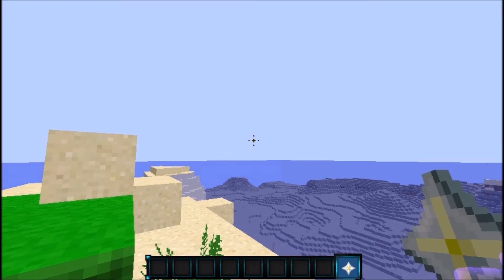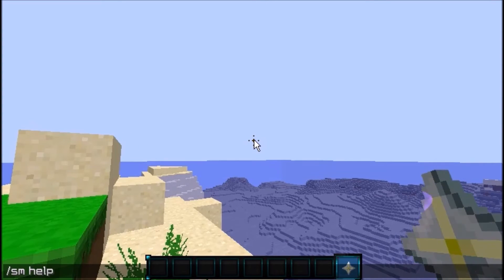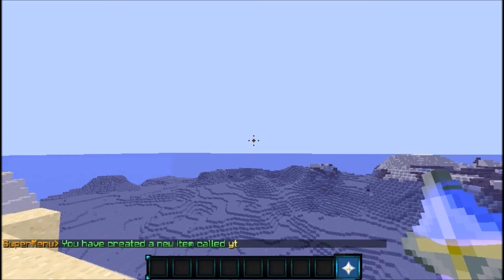The main command is /SM. You can do SM help to bring up the help menu. There's also a built-in tutorial you can read to learn how to make items, but I'll skip that since I already know how.